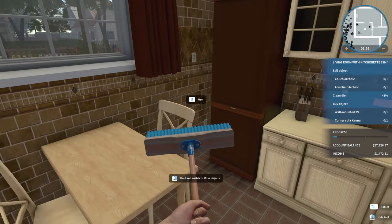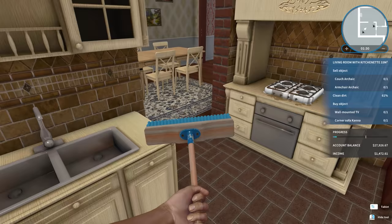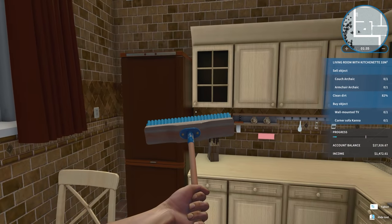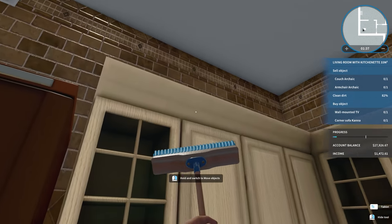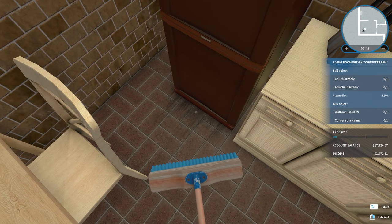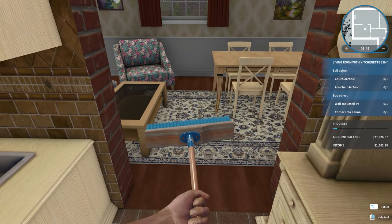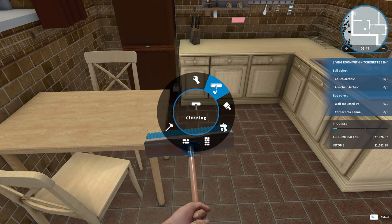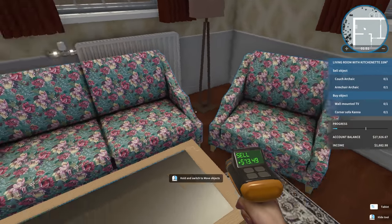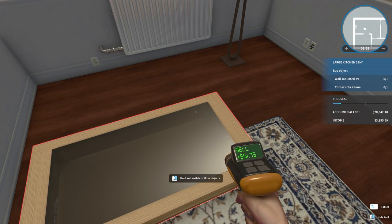I don't think it's much dirt inside here. There is a 41% cleanup of dirt - I think they're all kind of together. That is a lot of weeds outside, dude. We're going to clean up the fridge a little. This room's good. We've got to sell some objects - it's going to be the couch and the armchair. Those were pretty disgusting, let's be honest.